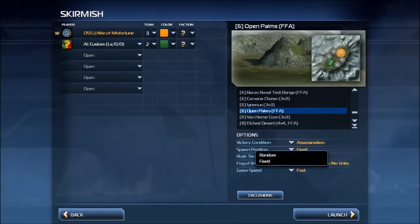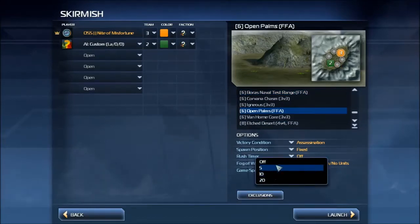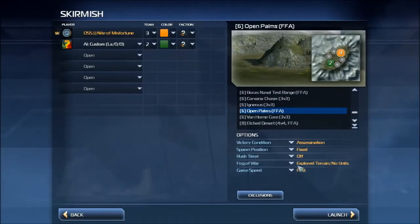Spawn position can be fixed or random — you can select your spawn position here by clicking on it. The rush timer is where there's a certain area marked up around your spawn where you cannot leave for a certain number of minutes, and you can set that here. Fog of war is basically what you're able to see, just like in other strategy games. The game speed standard is normal. Many people argue that fast is better, but it's just not true. People say it solves lag problems — it does not. On fast, all you need to do is spam out units and that basically will work. So we're just going to leave that on normal.